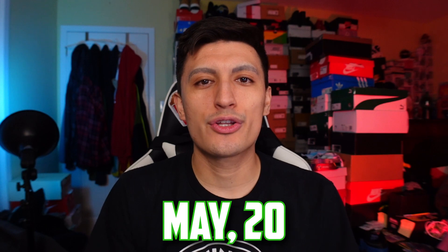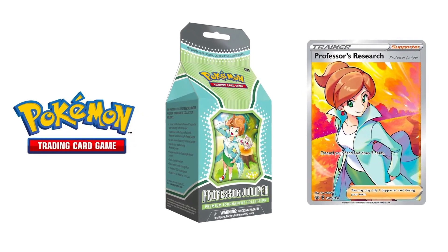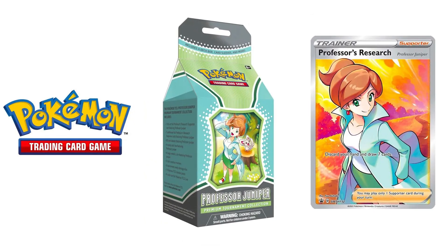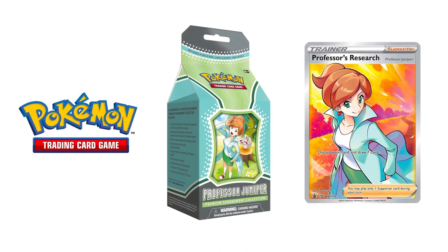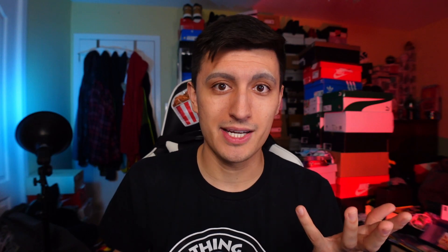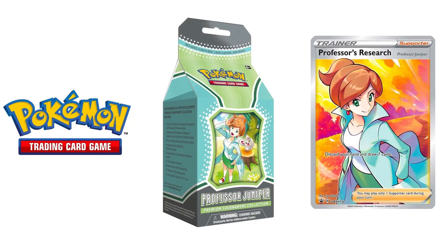On to May 20th, we have another Milk Carton release — you guys know all about the Marnie Premium Tournament Collection Milk Carton that came out many months ago. Well, now there's going to be a Professor Juniper one. Included in the Professor Juniper Premium Tournament Collection bundle, it has one full art foil Professor's Research with Professor Juniper on it, three additional Professor's Research cards with some special promo art, and it might have a little signature on it like how Marnie has hers. It also comes with 65 sleeves, a deck box, a large metallic coin, a poison and burn acrylic counter, six damage counter dice, and seven booster packs in total. We don't know the exact pack selection, but you guys will see on the channel when we open them up.